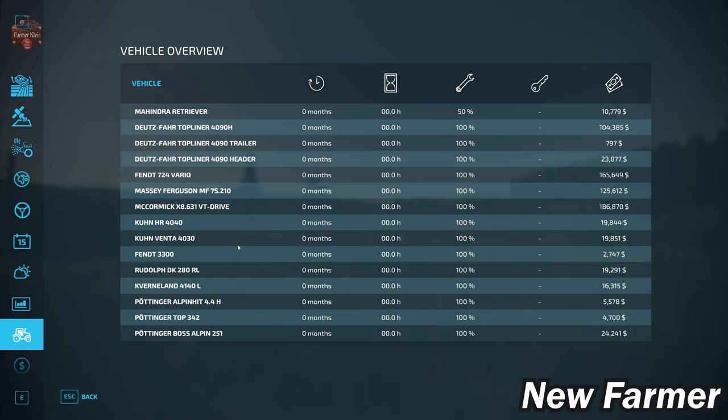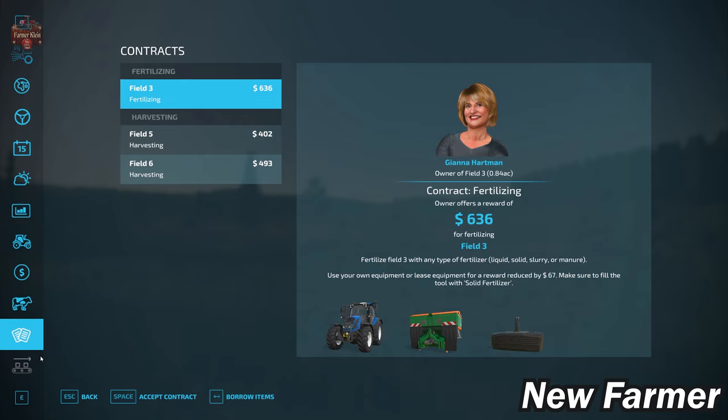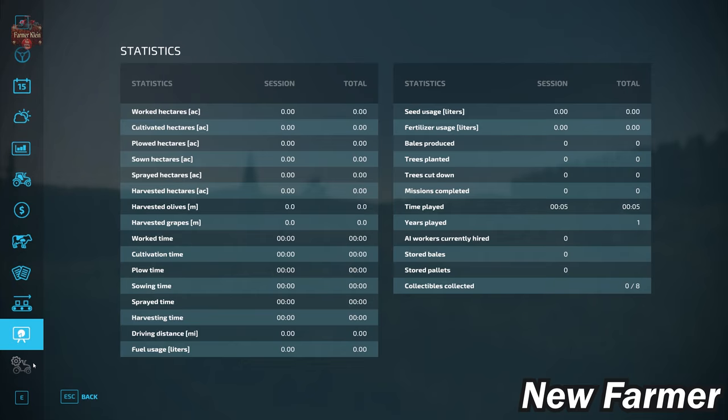We start with a decent listing of starting machinery on this wilderness map — all owned, none leased, and fairly well maintained. We have a sheep barn but no sheep at start. This map has contracts on the six fields we don't own. There is a stone factory pre-placed, but we don't own any production chains at the start.